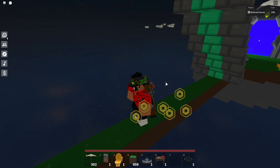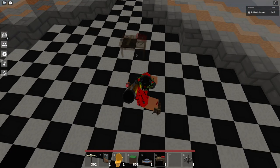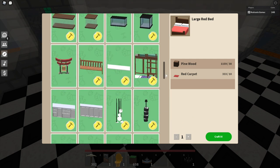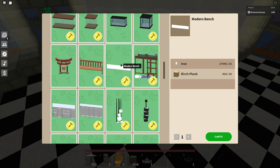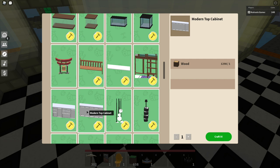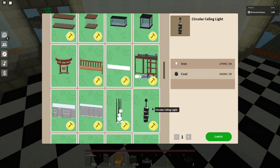Let's actually check out the new Islands update. They added a lot of new furniture. If we open the furniture bench — which is technically the carpentry bench — good thing it doesn't require blueprints. We have a bell, which is good for castles, pink hibiscus, a wooden bench, a modern bench, a bunk bed, a modern bottom cabinet, a modern top cabinet, a spherical ceiling lantern, and a circular ceiling lantern.